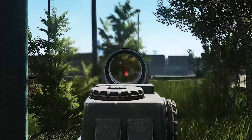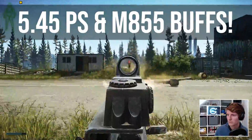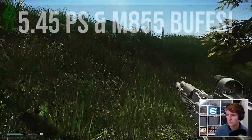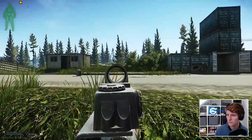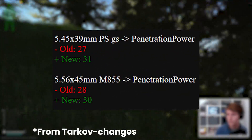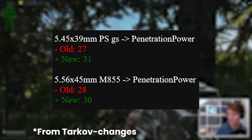Hello everyone, it's GigaBeef here and today we're checking out the buffs to the 545 PS cartridge for the modern AK platform and the 556 M855 cartridge for western 556 weapons. In short, both have seen penetration increases with 545 PS going from 27 pen to 31 and M855 moving from 28 to 30. The question is, is this really a big deal?